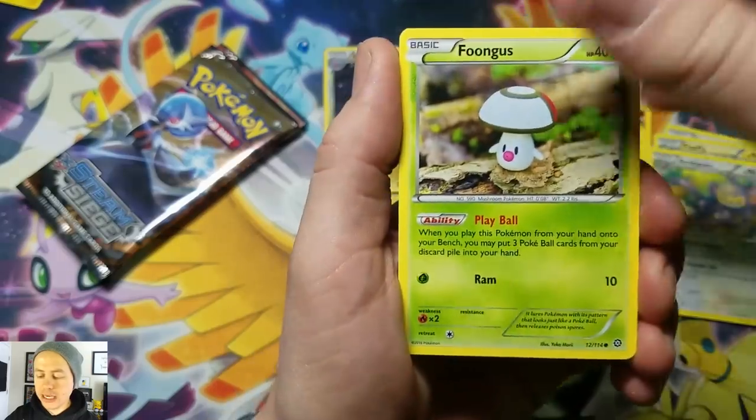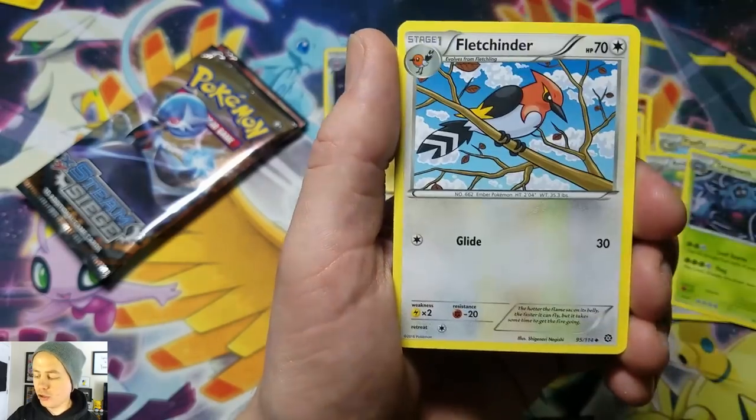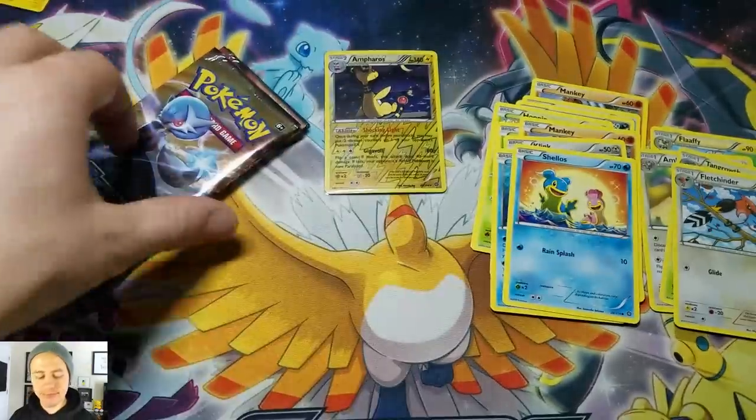We got a Fungus, Mankey, Klinklang, Mantine, Shellos, Tangrowth, a Pokemon Ranger, Fletchinder, Larvesta, Reverse Holo, and a Nidoking Rare. Rare skies!